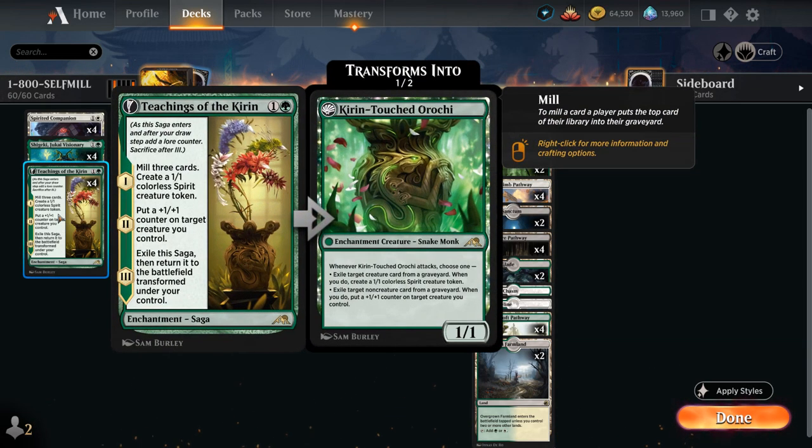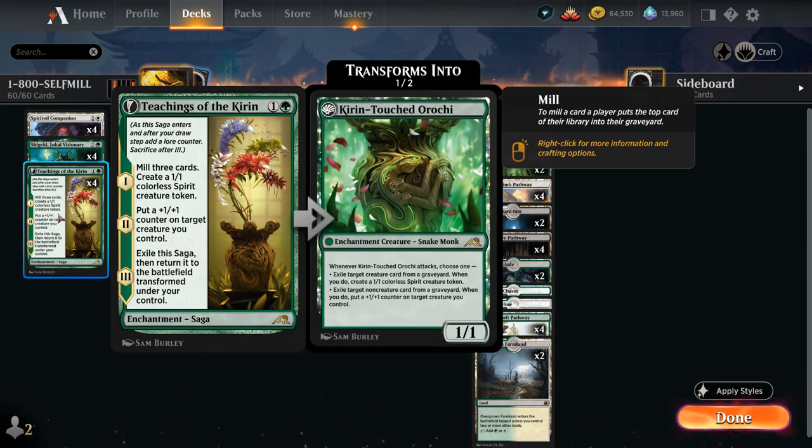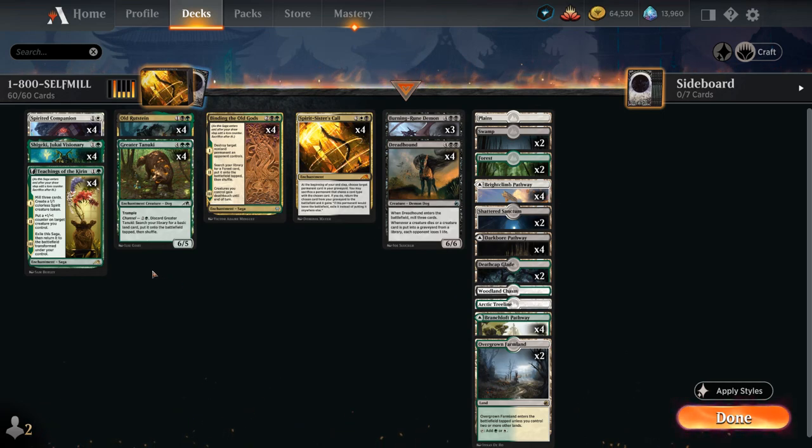Another self-mill piece is Teachings of the Kirin, a 2-mana enchantment saga. Chapter 1 mills 3 cards and creates a 1/1 Spirit token. Chapter 2 puts a +1/+1 counter on a creature. It then transforms into an enchantment creature that when it attacks can either exile a card and make a 1/1 Spirit token, or add a +1/+1 counter to one of our creatures. Since the transformed saga is an enchantment creature, it gives us the same flexibility as Spirited Companion to get back an enchantment or a creature.